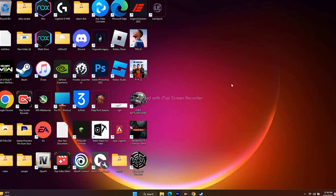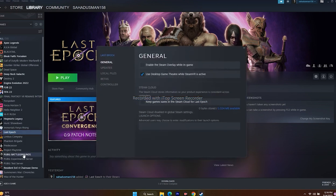Next, disable the Steam overlay. Right-click the game in Steam, go to Properties, and under General make sure 'Enable the Steam Overlay while in-game' is unchecked. Also, in the Launch Options field, try entering '-dx11' and launch the game; if that doesn't work, try '-dx12'. If neither helps, remove everything from the Launch Options field and leave it blank.